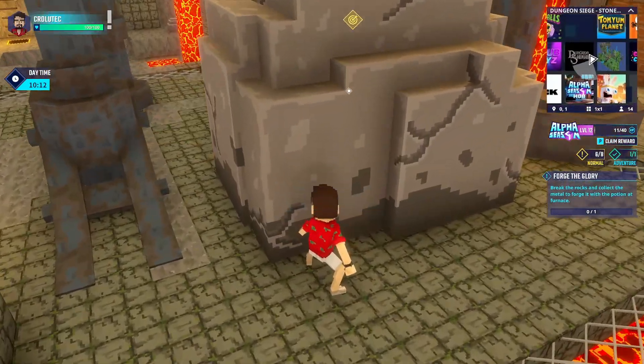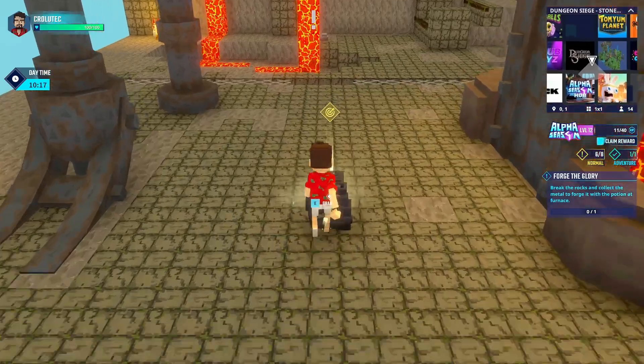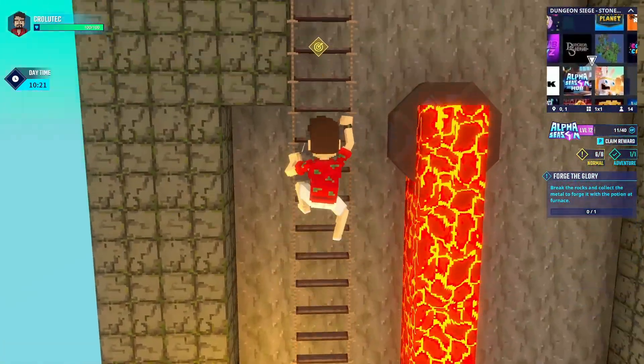All right, so here we've got to break this stone. For some reason it took me a bit — I'm not sure if there's a timer on that — but yeah, you just press E in order to break the stone.